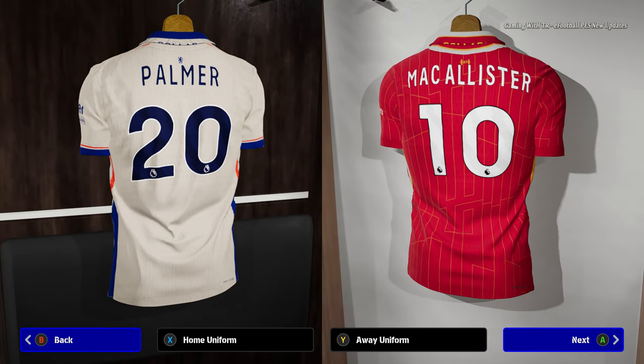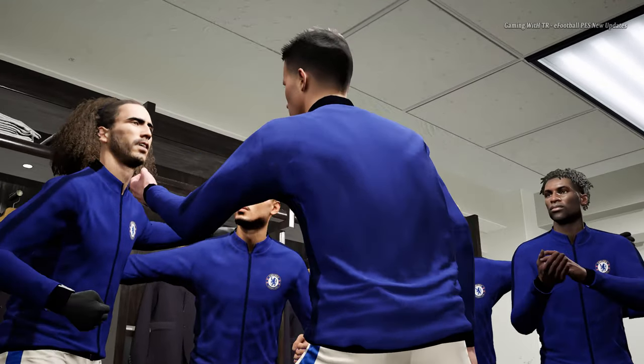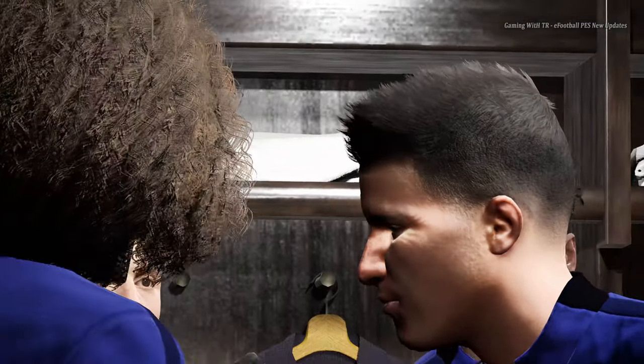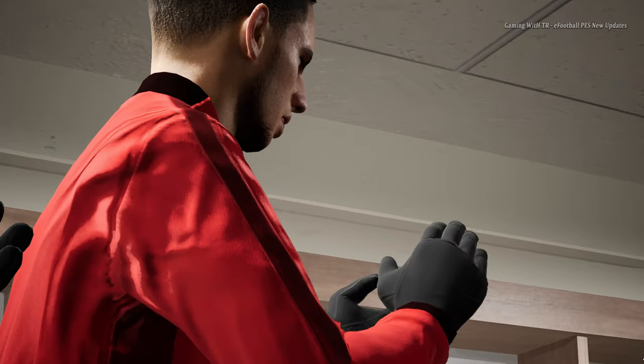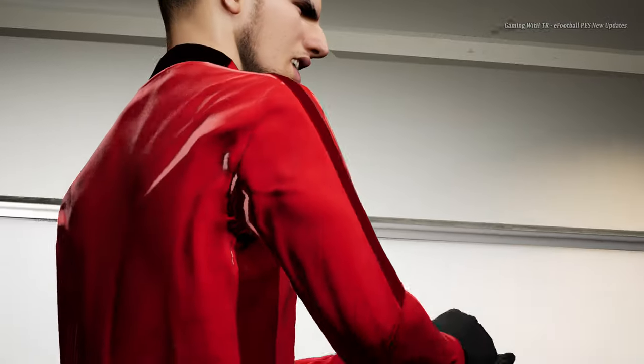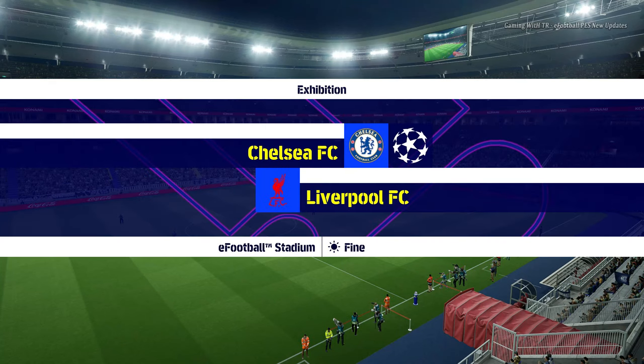I want to show the Liverpool jersey — home and away. I forget which button switches it, the X button. The game is starting, and you can see Chelsea have the official away jersey. Here is Chelsea with some player motivation going on, and here is Liverpool — every single player has a face, it's pretty realistic. Here is the new scoreboard, that's pretty cool.